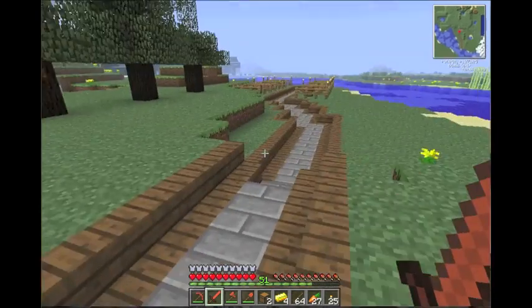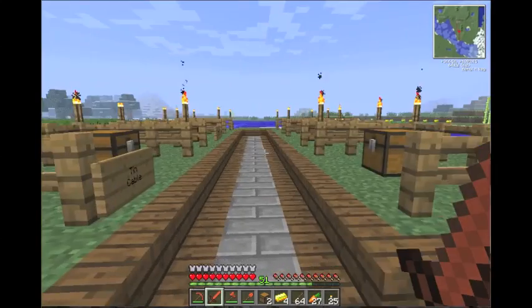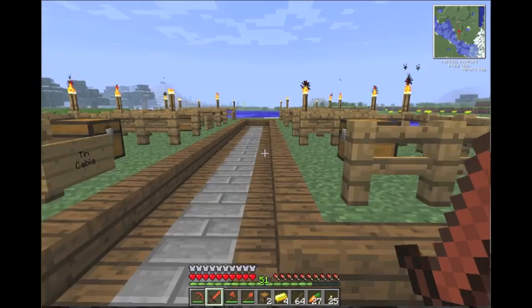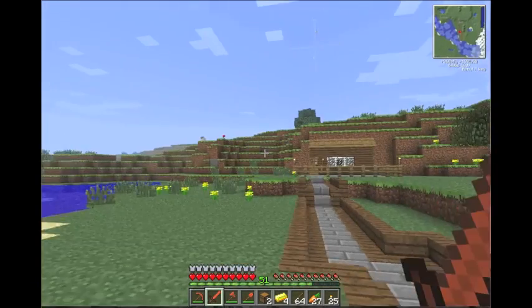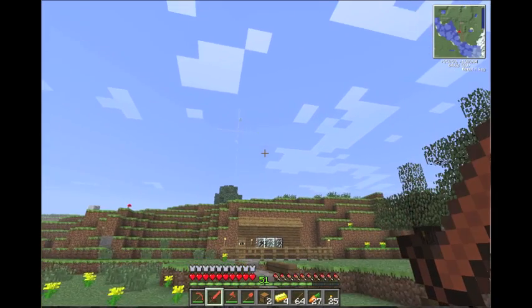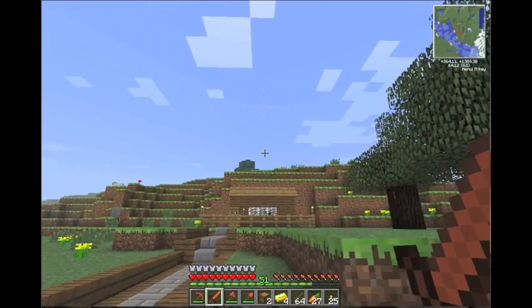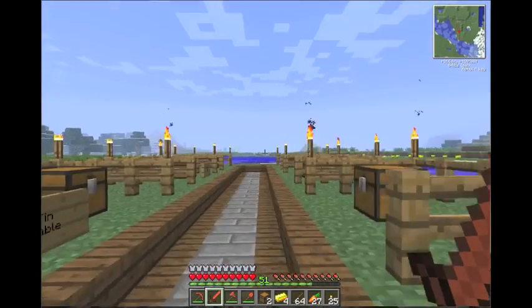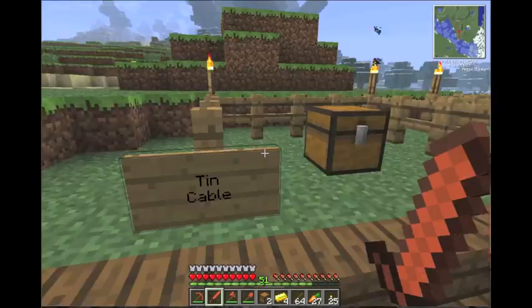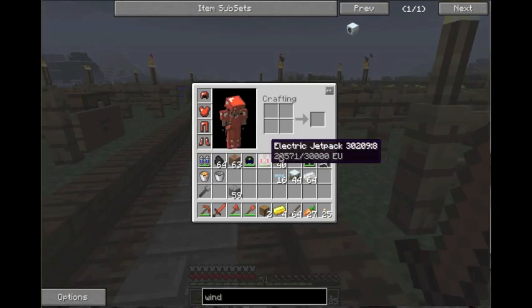I built a little station down here where I'm going to set up everything I need for each video. This video is going to be about water mills. The next video is going to be about windmills - I built five of them over there and they actually produce a good amount of power. They're nothing like solar panels but for beginning they're actually really good, so I recommend them. But that's next video - this video we're going to learn about water mills.